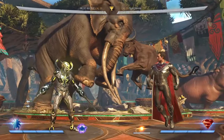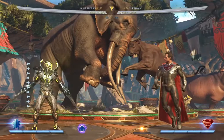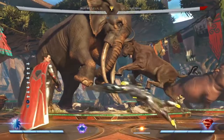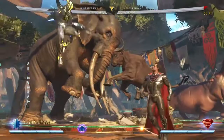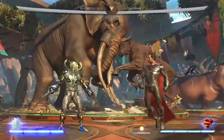Mandible Strike is a very fast, long-range dive attack that's capable of low-profiling high projectiles to an extent and punishing any opponent walking forward or pressing buttons. It does a really good chunk of damage and you can use it to check your opponent from just about any range. This makes it really hard to zone Blue Beetle out whether he's on the ground or in the air, because now he has two threats: he can either jump in with his flight shenanigans or dive in with Mandible Strike.